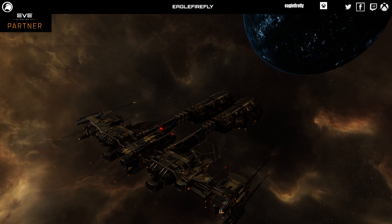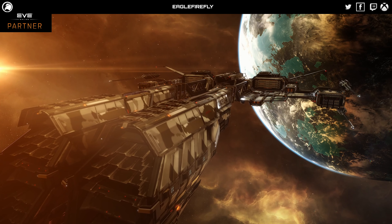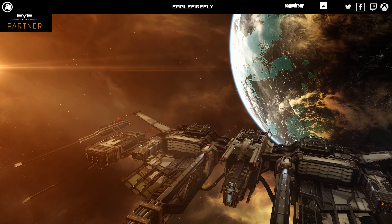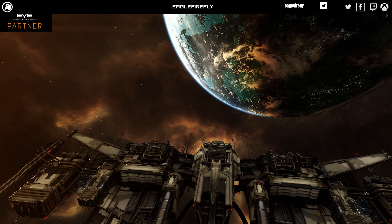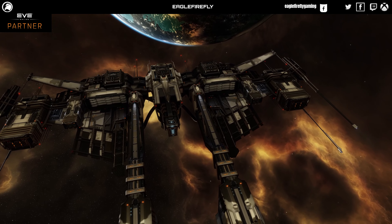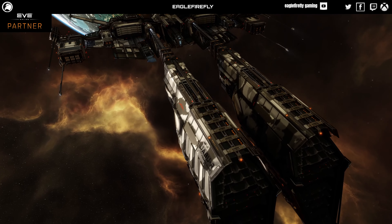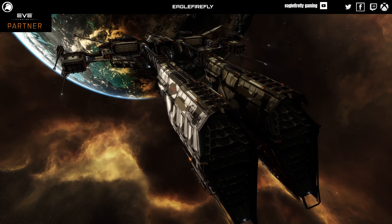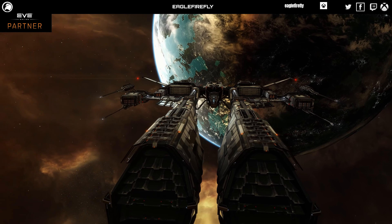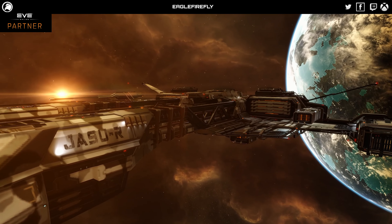We'll take a look at the Jaguar. Here is the Jaguar — very similar to the Wolf, but one notable difference is the solar sails or solar panels in this area. There's a bit more junk and rust added — not as rusty as the Rifter, but just a few bits added there. Absolutely amazing quality. I think the Jaguar is probably one of my favourites model-wise. I do like the Wolf with the sails, but the Jaguar with these intakes here probably takes it for me.